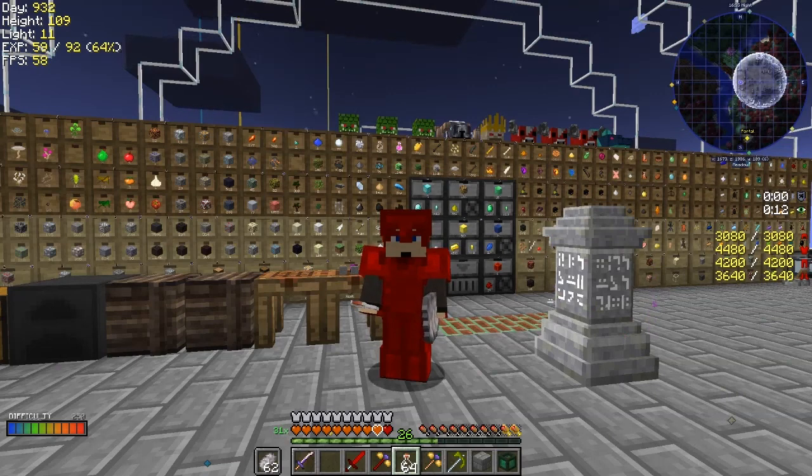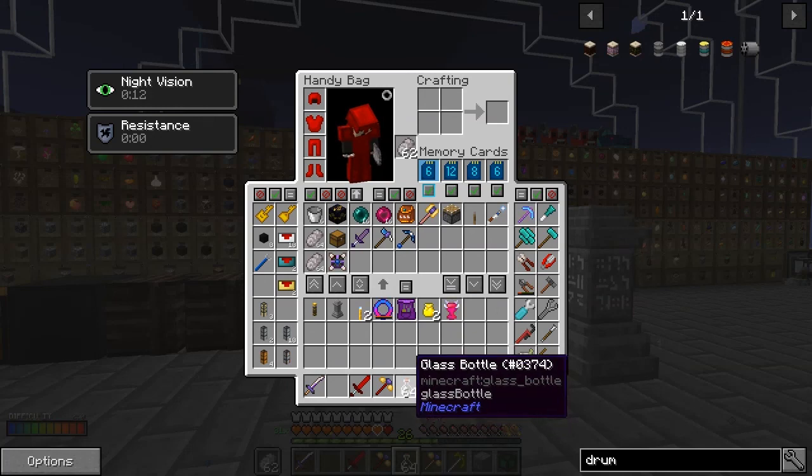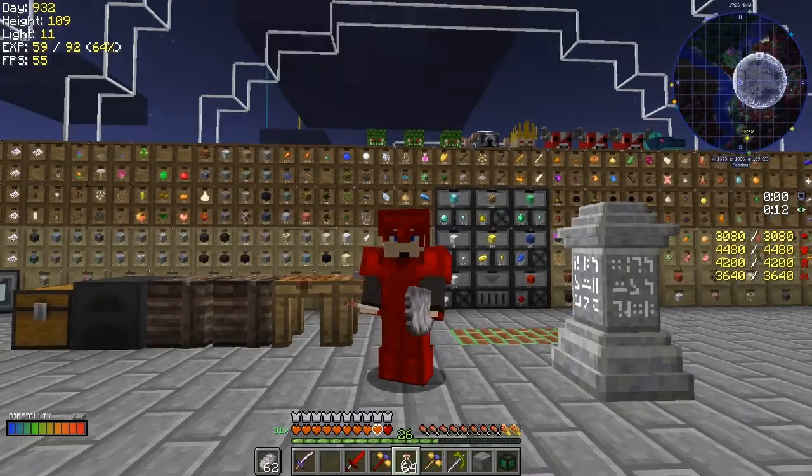Hello everybody and welcome back to Lost Soul. I'm going to go to the End today, so I've got everything I want prepared. Let's look at what I've got in my inventory. I've got a piston and a lever for the air lock, and some ender pearls to transport myself away, and some friend-of pearls just in case we find an enderman to tame.